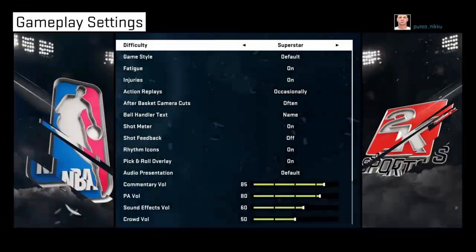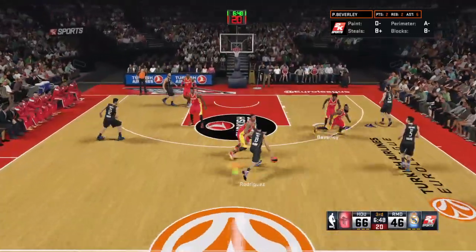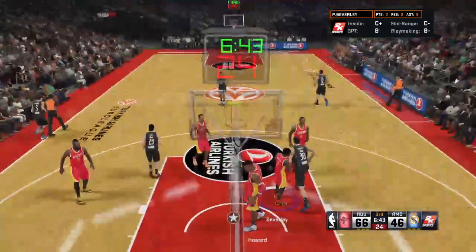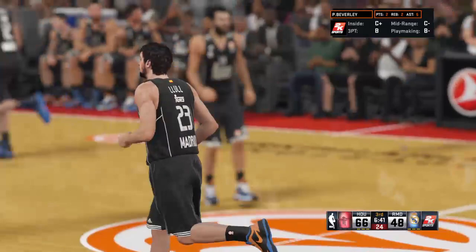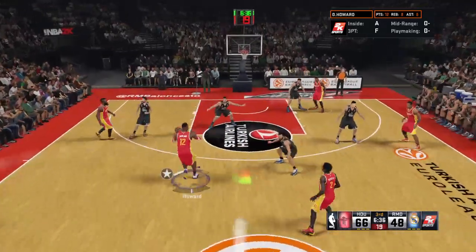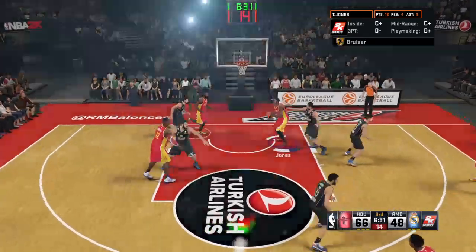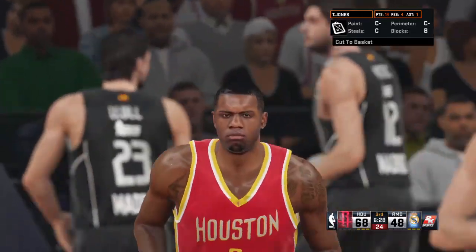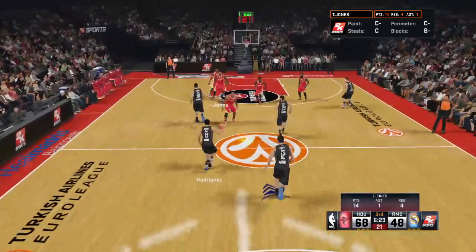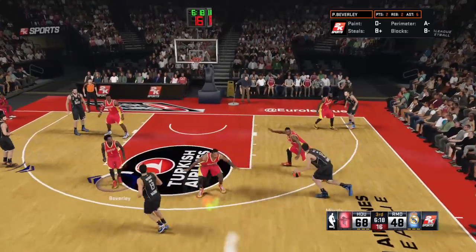He wasn't phased at all by the bigger man on him on the low block. That is good — 14 points for Terrence Jones. They've had assists now on their last three baskets, and it's not just their passing but their cutting, their movement together as a unit that's led to that. He gets the whistle — contact on the way up — two shots coming up. That's his third personal foul. Madrid shooting their seventh and eighth attempts at the foul line tonight.